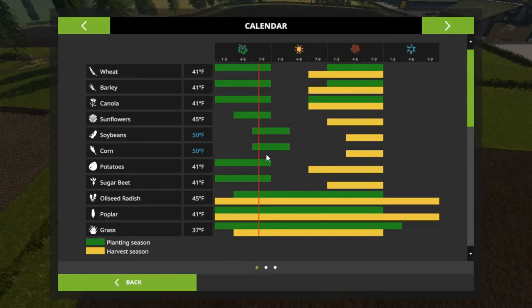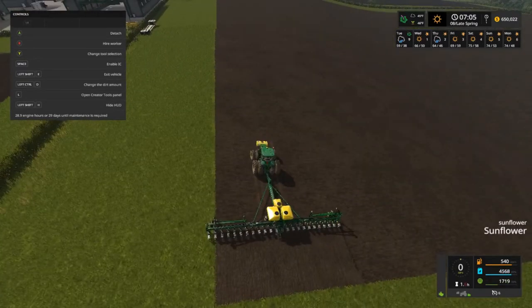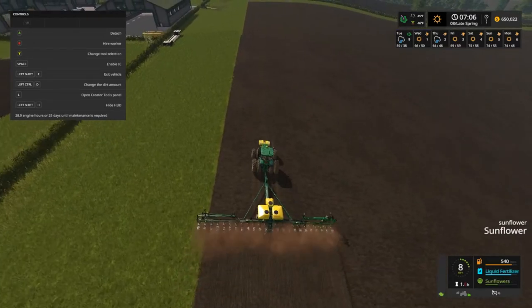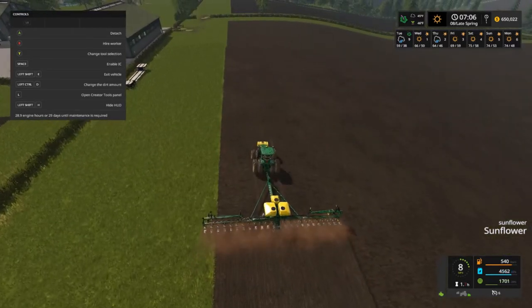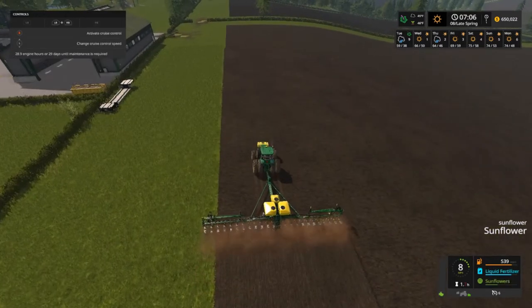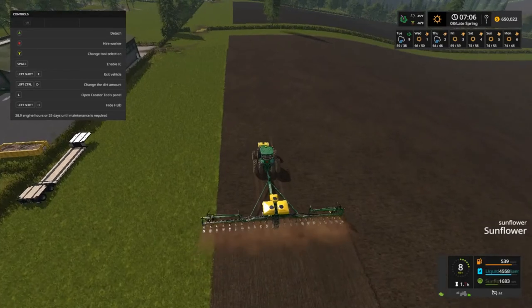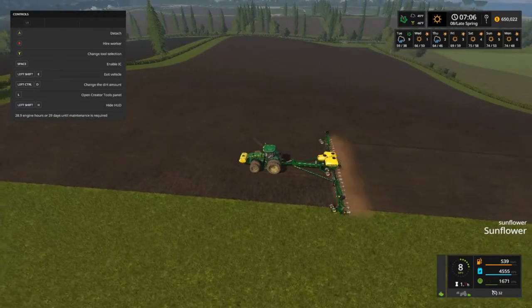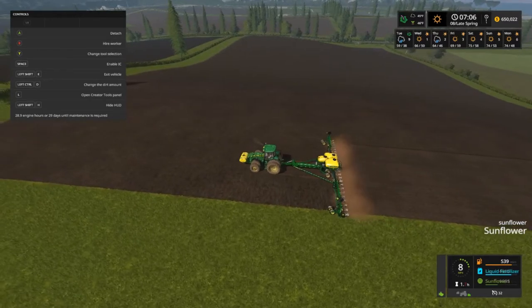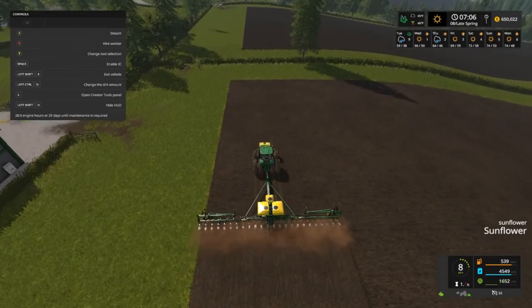Corn and soybeans is in the blue, and sunflowers is 45 degrees. We're right at 45 to 46 degrees, 7 o'clock in the morning, so I'm going to go ahead and plant them. I hope nothing goes wrong. I know the corn that we planted over there is probably going to wither, but I'm just going to test it and see. I don't know why my miles per hour is always getting set lower than what they're supposed to be. I'm going to hire a worker — we got Jennifer today.